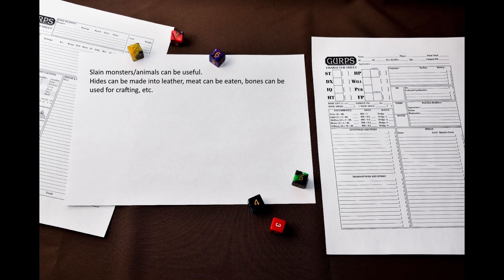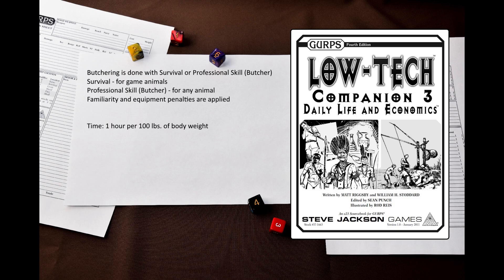How much meat do you get? How much leather? This may even be important in your typical dungeon expeditions – what if you have slain a dragon and want to use its hide for a new suit of armor? The main rules for butchering can be found in GURPS Low-Tech Companion 3 on page 6. To butcher an animal you need one of two skills: Survival or Professional Skill (Butcher). Survival works for game animals, and Professional Skill (Butcher) works for all animals. Familiarity and equipment penalties are applied here. The process takes 1 hour per 100 pounds of body weight.